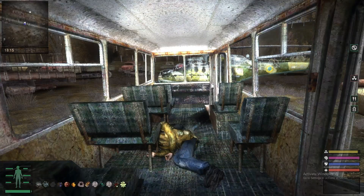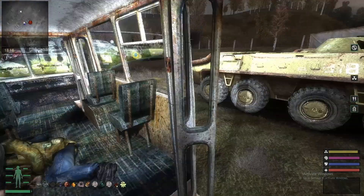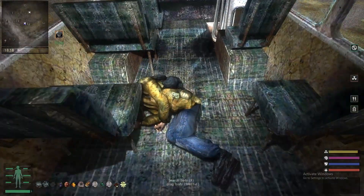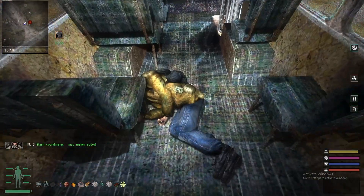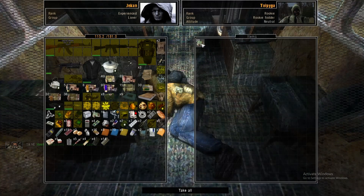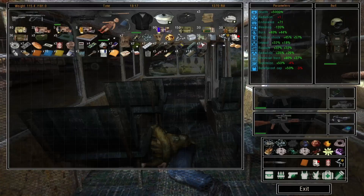At this location in the Garbage, right here in the vehicle scrapyard — a very dangerous place — you're able to find this dead stalker in the bus. Inside and on him, he contains stash coordinates, plus a TMP, which is a PZ — BZ on my version — and some PM rounds. And he'll have a stash.